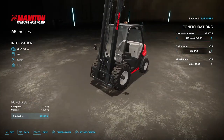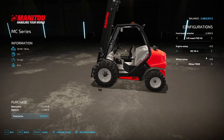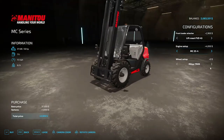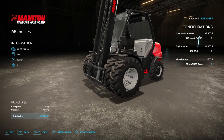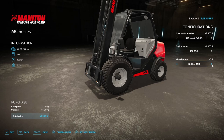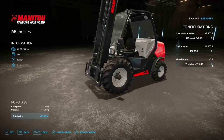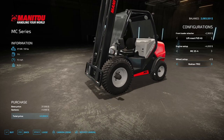Engine options go from 36 up to 50 horsepower, and the fuel tank even gets bigger — nice little details with the air filter. Wheel options include Midas TR09s, Midas TR09 twin with rear weights, Nokian TR12s with twins and rear weights, and Trelborg. I kind of like the look of this forklift.